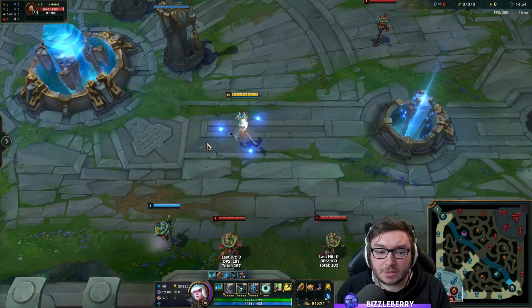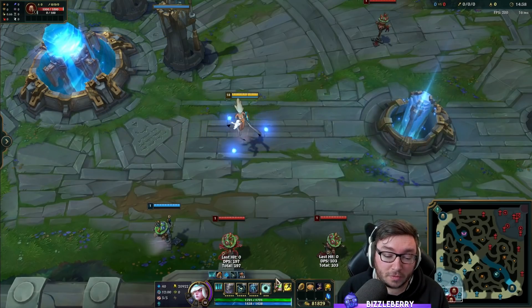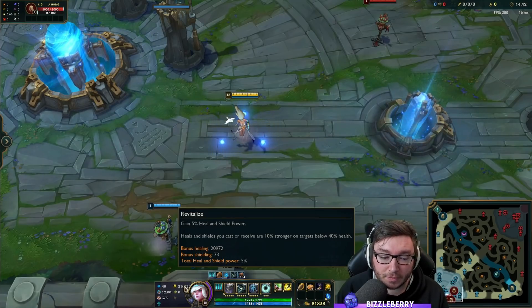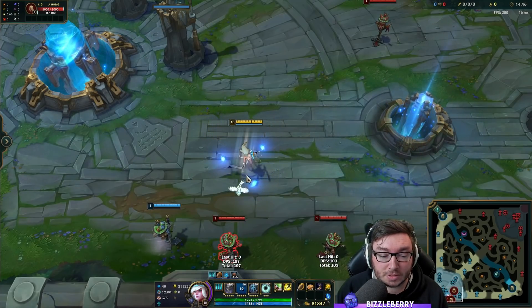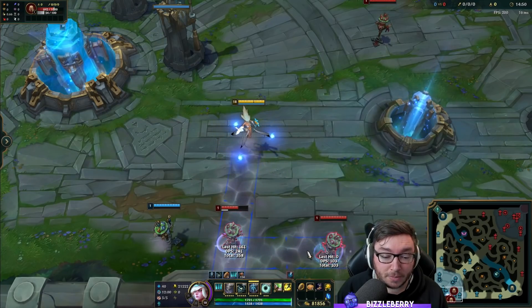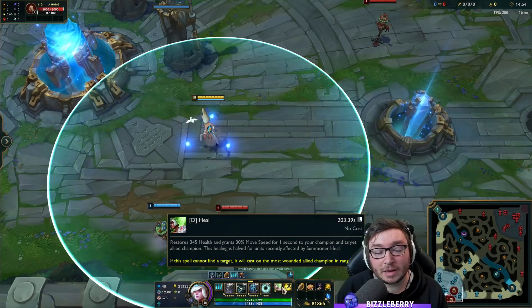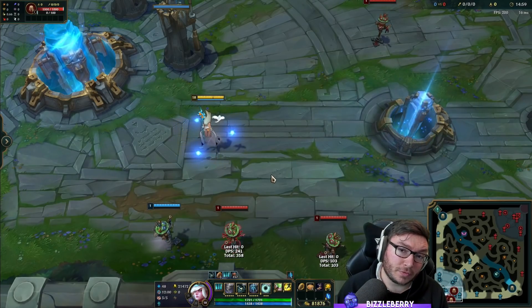One extra note on summoners: I personally like taking Heal on Janna because of the healing shield power synergy, and you'll also be running Revitalize. If you're able to slow or crowd control an enemy champion and then proc your Heal, it's going to be about 20% stronger, so it's worth doing when you're able to.